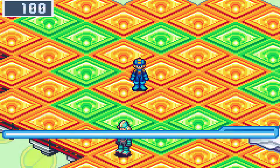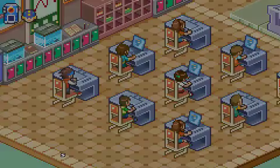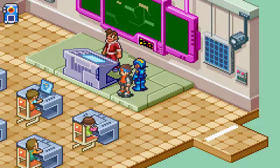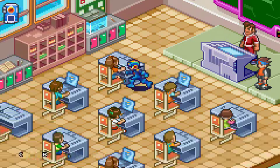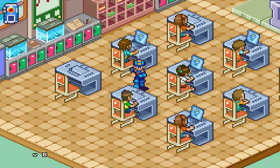After that battle, start pressing Select to skip that cutscene, then jack out. After you jack out, continue to press Select to skip this cutscene. Now we're Mega Man again and we need to talk to everyone in the room. Remember at the beginning to talk to Mr. Mock and Lan, because you do need to talk to them.